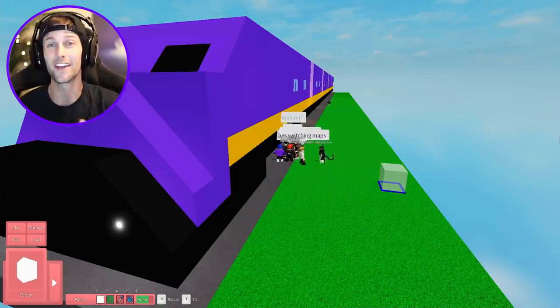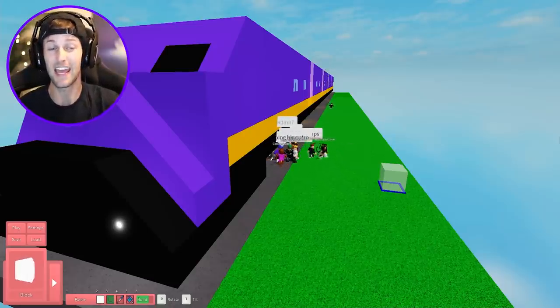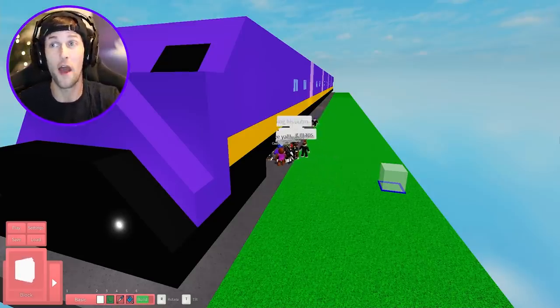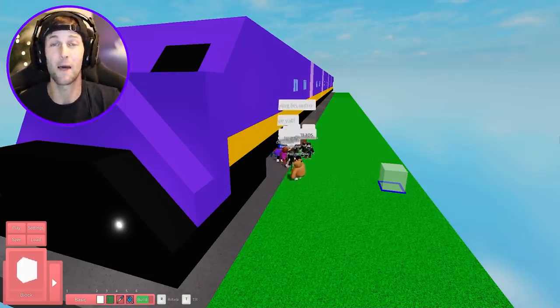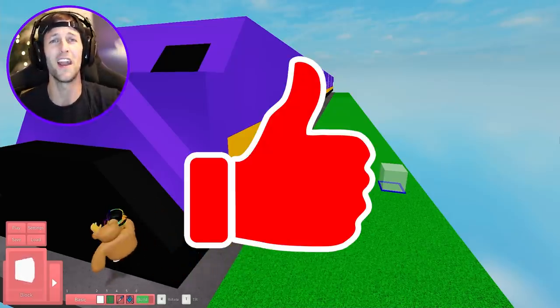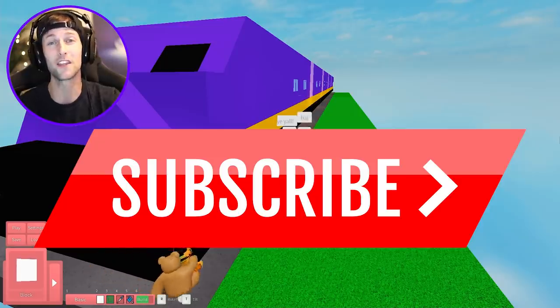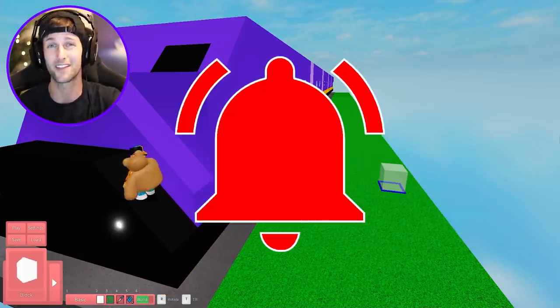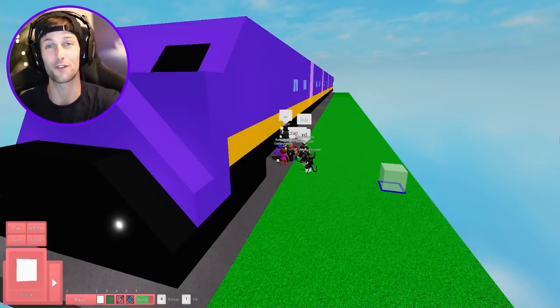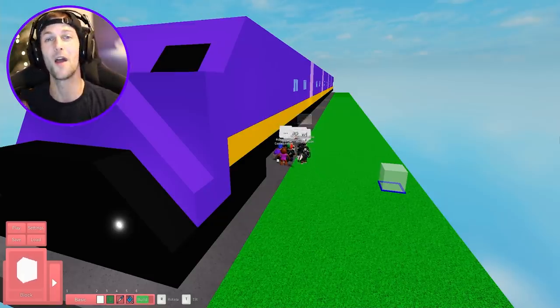Alright you guys, I hope you enjoyed Tigree's train map in Piggy Build Mode. The hint for the next map is fire — so if you guys can guess what that might be, there's a lot of different guesses you could probably come up with. Let me know down in the comments below, as usual, as well as smacking that like button, subscribe for more gameplay and ring the bell down below so you never miss a single upload every single day. Thank you all so much for watching and I'll see you in the next one. Peace.